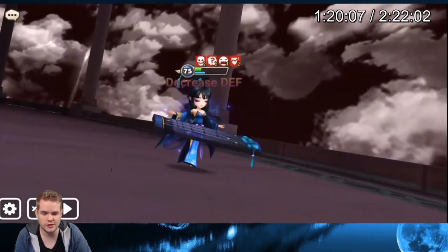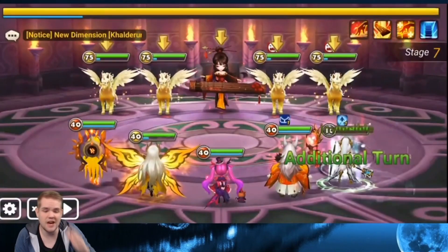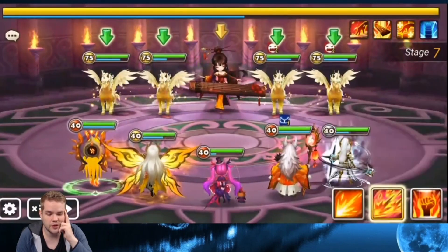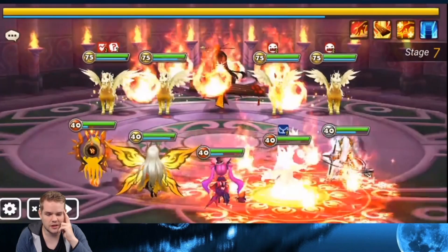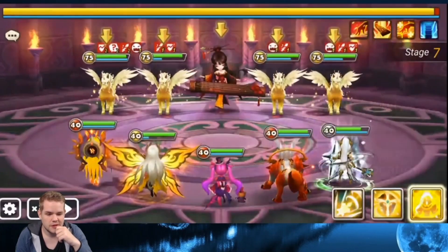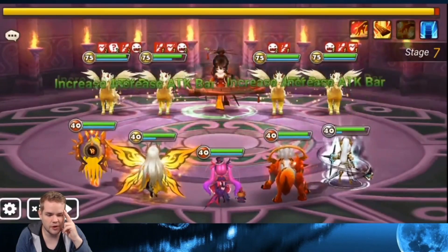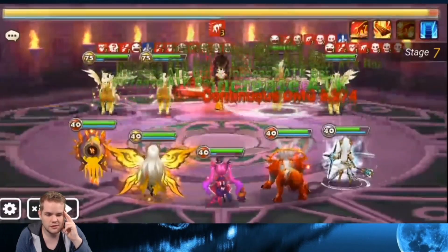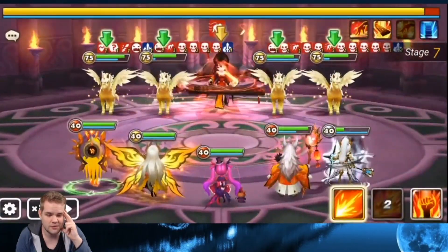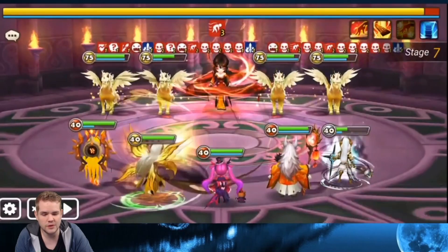First stage pretty easy, second stage pretty easy. Then I miss half the provokes - you can't stun them, you actually have to provoke them. I had two provokes from Balanus which I was really happy with. Getting the provokes in is the most important thing. Everything gets an attack buff the moment they start doing their hit, which is really bad, so my unit dropped really low.